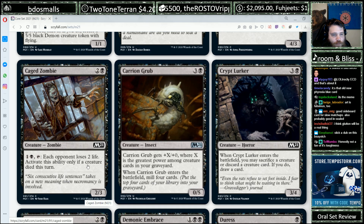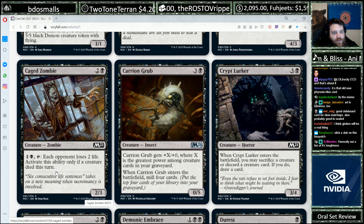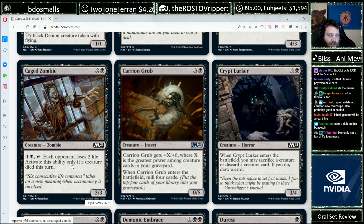Caged Zombie, three mana for a 2/3. Two mana: each opponent loses two life. Activate this ability only if a creature died this turn. Kind of filler-ish, but it is a Zombie, and the Zombie creature type can matter sometimes.